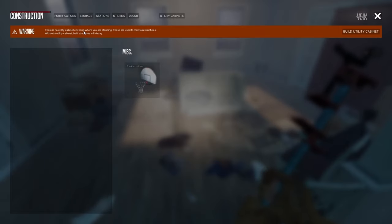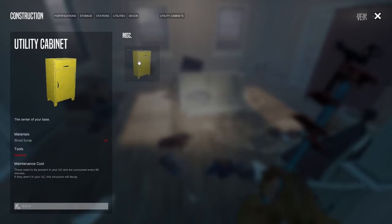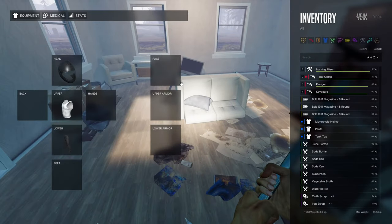There's no utility cabinet here. Without a utility cabinet, built structures will decay. I just need the hammer — maybe with it I'll be able to make nails and all those little things I need.